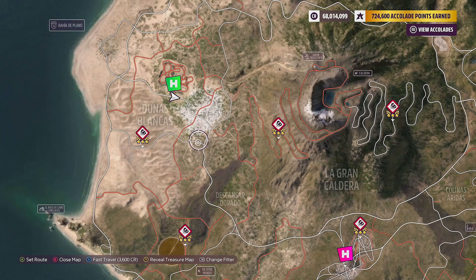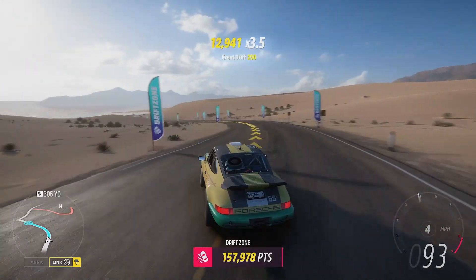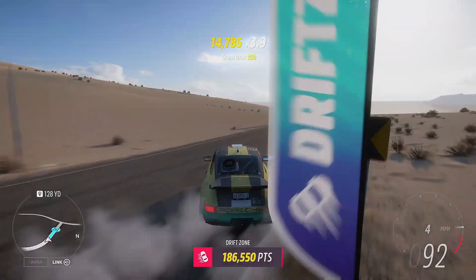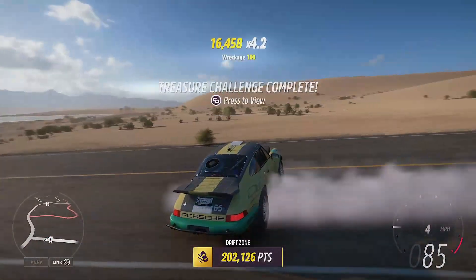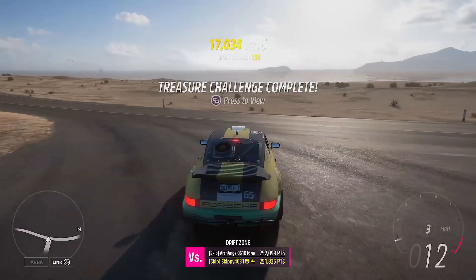Once you've jumped in the Porsche Desert Flyer, head on over to the Dunas Blancas area and complete the last Dunas drift zone. 75,000 points is all that's required — that's a two-star rating. You can get the three-star rating and it will still complete, but you are only required to get two stars or above. Once you have completed the drift zone with 75,000 skill score or more and earned those two stars, you are going to get the treasure challenge completed.